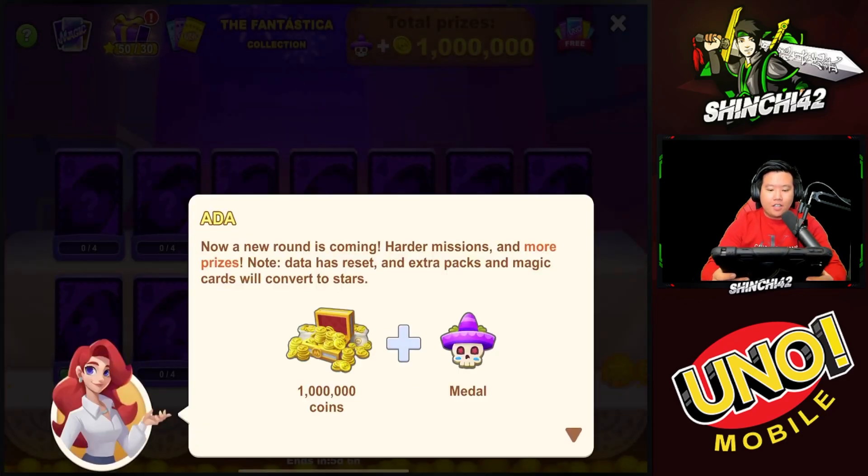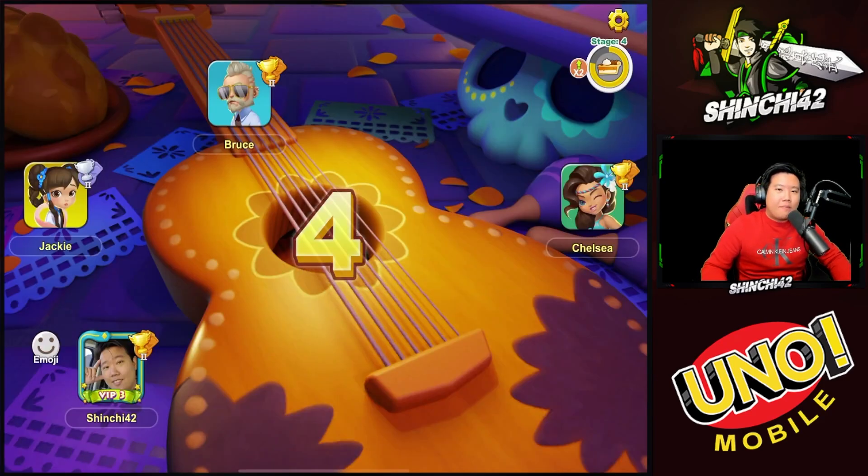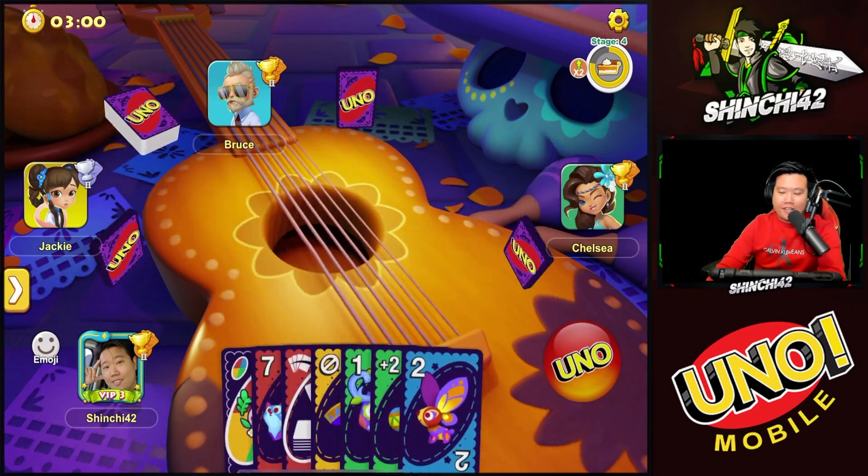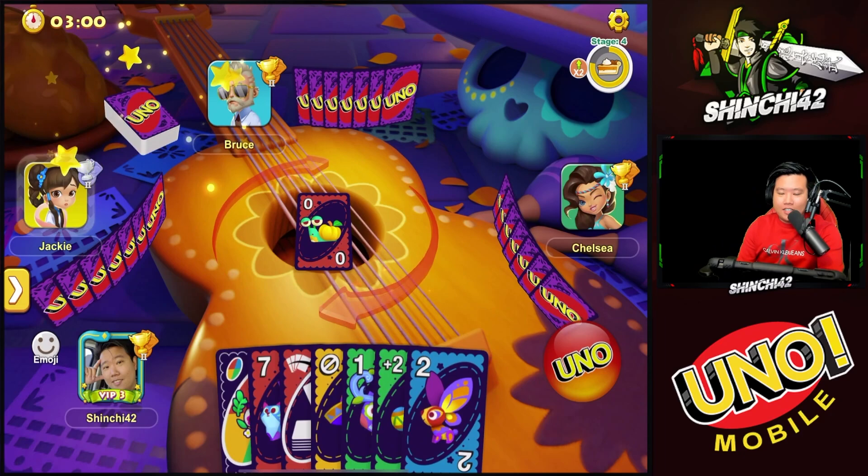A notification says a new round is coming with harder missions, and that extra packs and the magic card will convert to stars. We now equip our new favorite deck — the Fantastica deck! This is so cool and I have the perfect scene for it. Let's see if we can win with it.